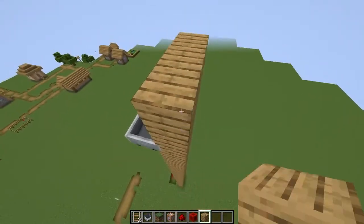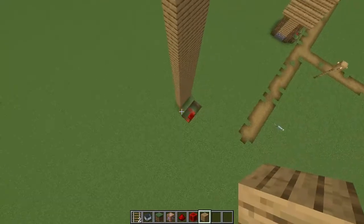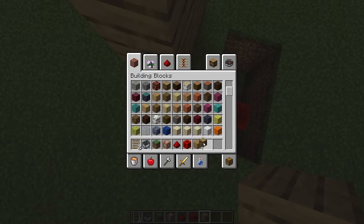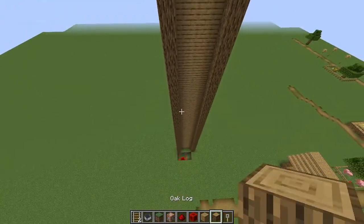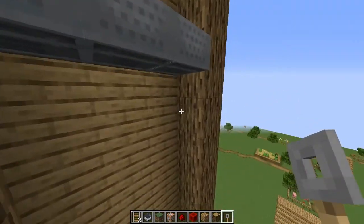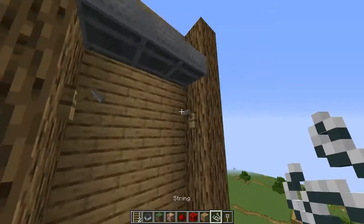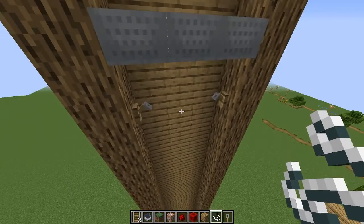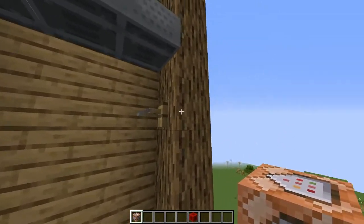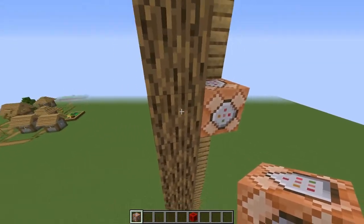Now I'm done — I'll add a couple more blocks. We need to add sides to this; it's important that it has sides. I'm gonna make it out of logs so that it looks prettier. Now that this is done, we're gonna put a tripwire hook right underneath these minecarts — right here and right here — and put a string right there.